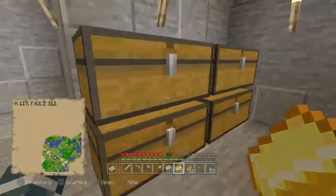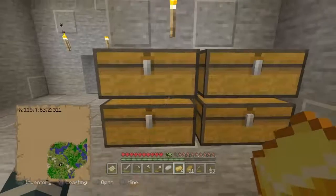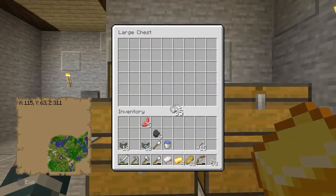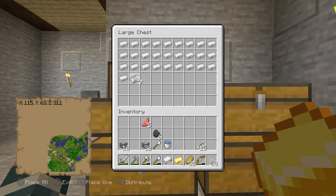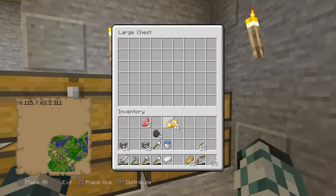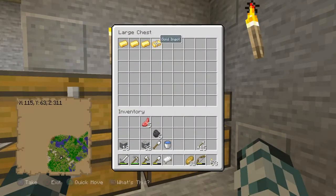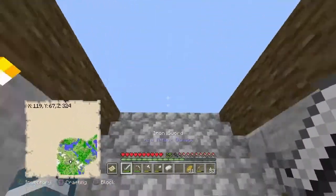Now we have a spot for all this stuff. We'll make all this iron into iron blocks and throw the gold in here, then keep other valuables down here. I hope an enderman is not moving stuff in my base because I can hear him.